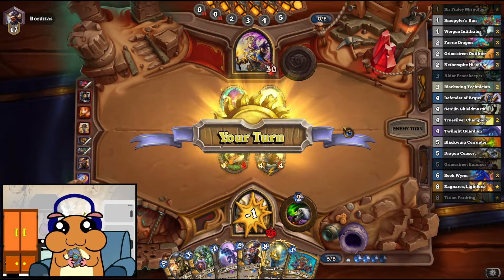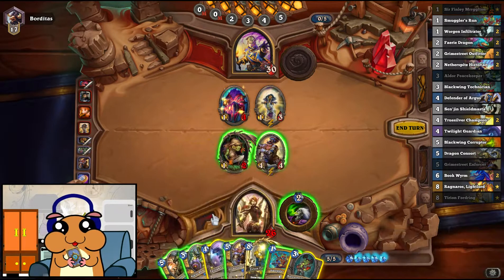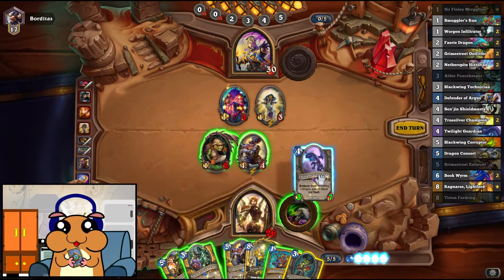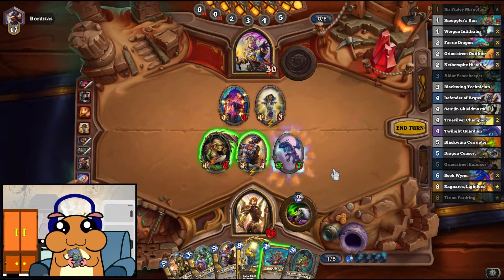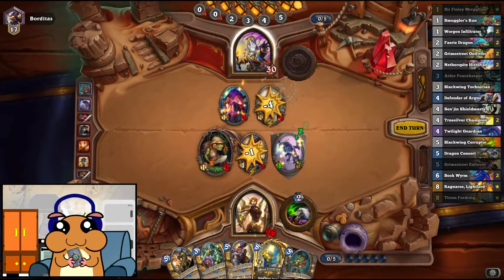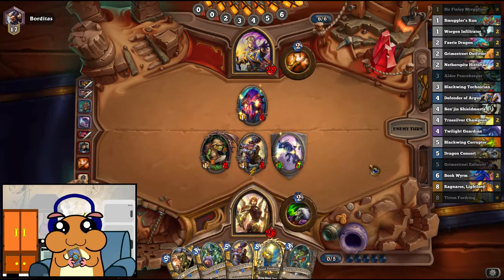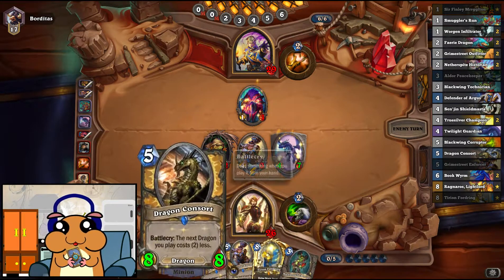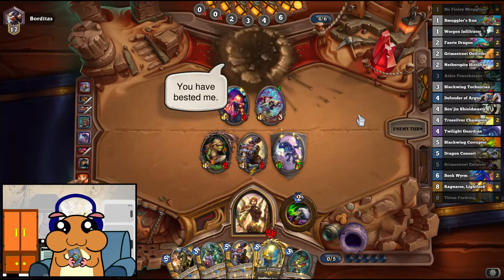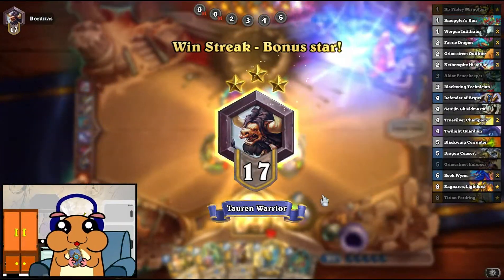Okay, so if I play this right now it's gonna be at 4 attack. If I play the Smuggler's Run first it's gonna be at 5. I feel like 4 attack is better. And then we play the Smuggler's Run. Pretty good — wow, double buffed. You will need so many deaths. Oh my god, what the fuck just happened? We just dumped on him. Awesome.